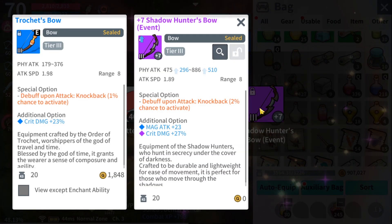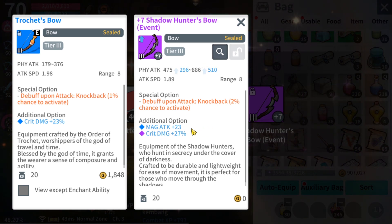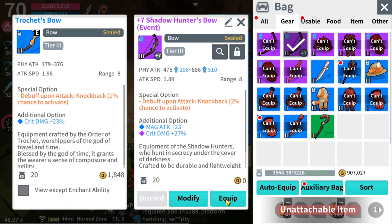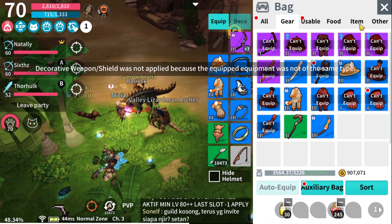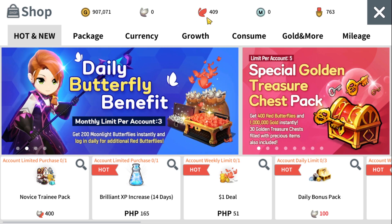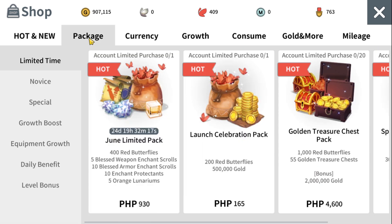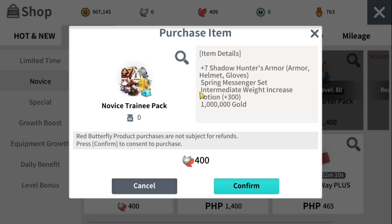We got ourselves a plus 7 purple weapon and it has good stats on it. We have crit damage at 27 percent. Let's equip this one — there you go. Now let's go buy the other pack since we have 400 red butterflies. Go to Package, Novice Training Pack — there you go.